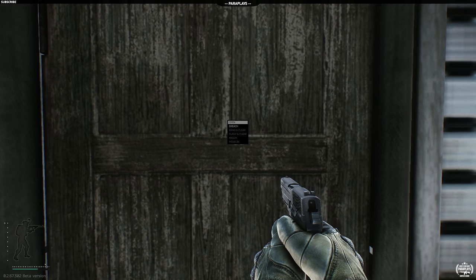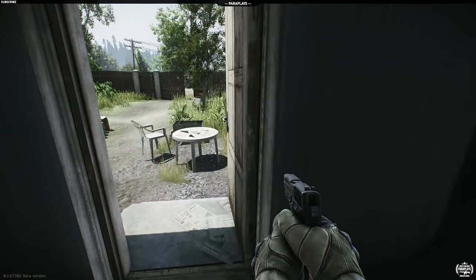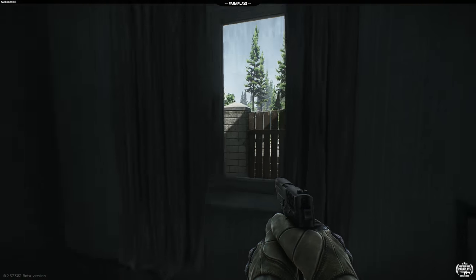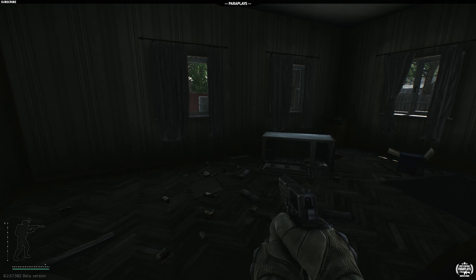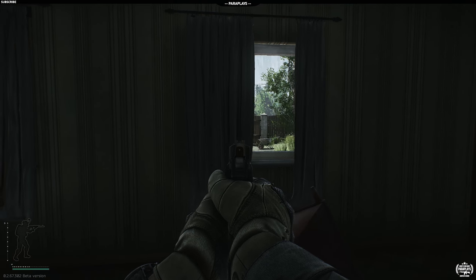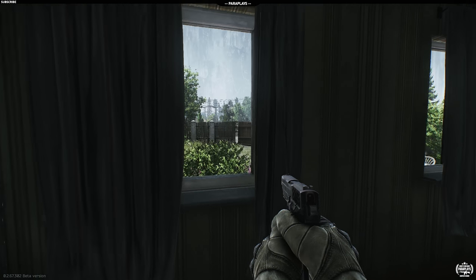I might as well put a neon sign on top saying I'm over here. Something over to my left — I was going to say let's close that door. But I kind of do want some action; let's see if my pistol skills are up to it. Is there anything in here worth taking?